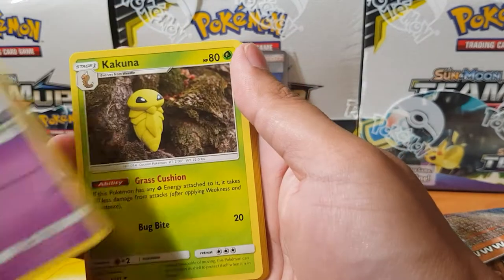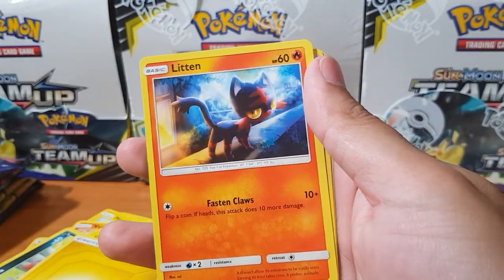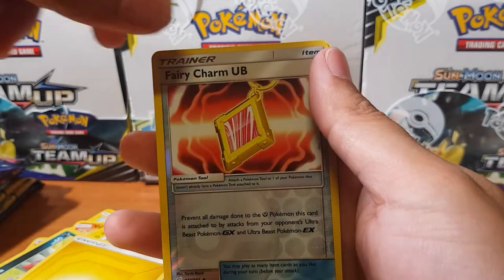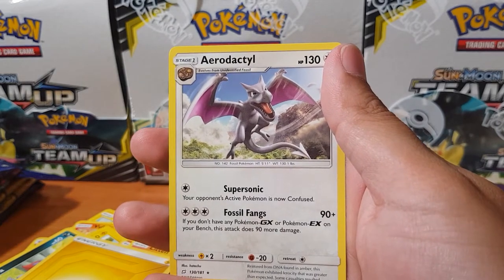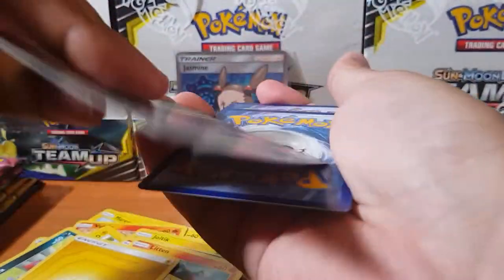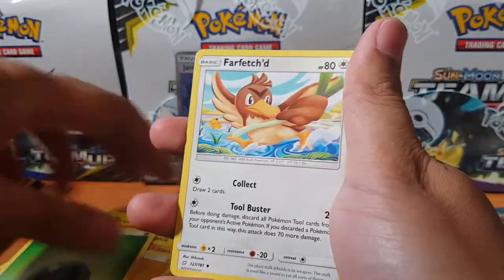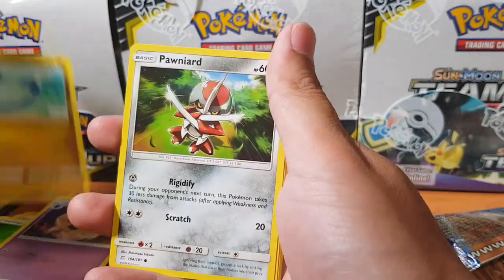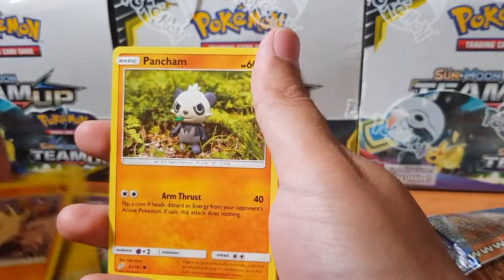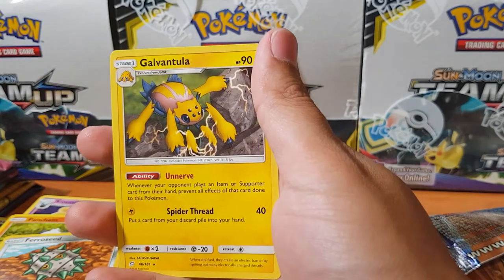Nidorina, Kakuna, Voltorb, Klefki, Charmander, Mankey, Litten again, oh Fairy Charm — is that how you pronounce it, 'Oop'? — and an Aerodactyl. I think that was the 12th or 13th pack. Then we got Far-Fetched, Cosmog, Dragonair, Ponyta, Geodude, Mankey, Pancham, Ferroseed, oh Primape — that looks awesome — and Garchomp.